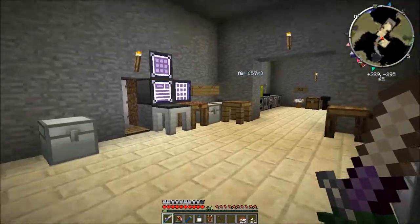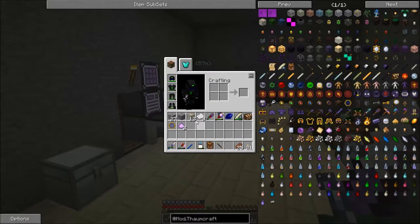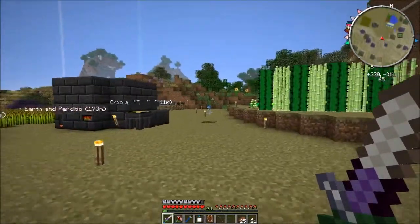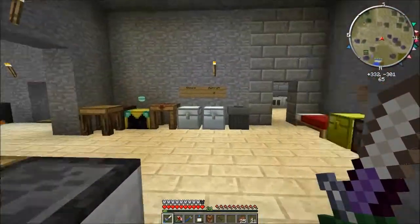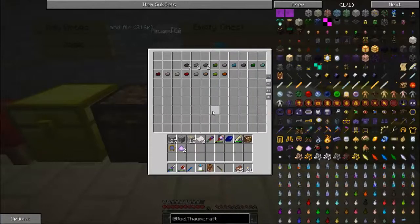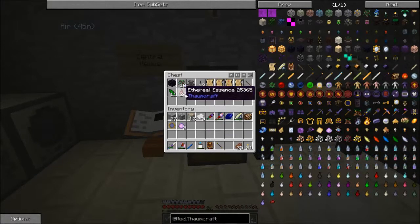Hi there and welcome back to my Feed the Beast Let's Play series on the Direwolf 20 modpack. After a lot of searching I finally found a silverwood tree. I have 12 silverwood and one sapling which I've put over here and I'm hoping it will grow. I also found a villager who was selling magical stuff, so I got a whole load of magic beans and also a whole load of ethereal essence.